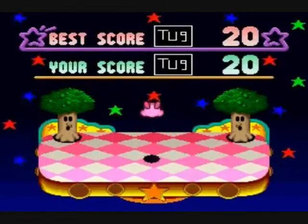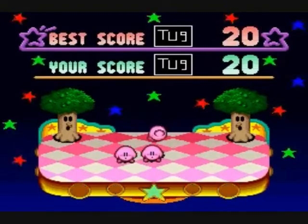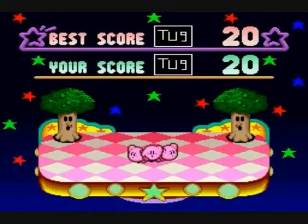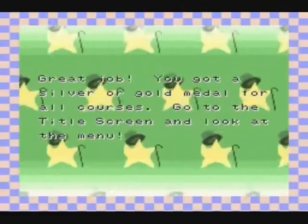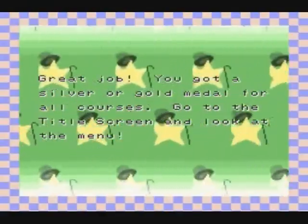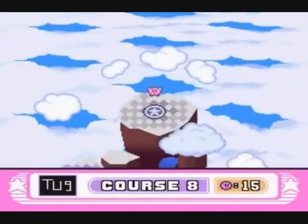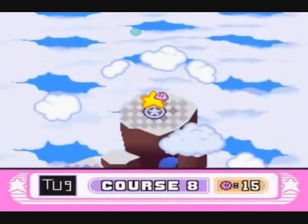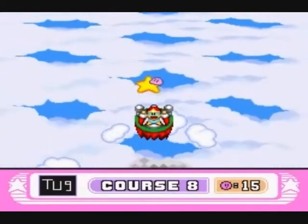Yes! I got the silver medal! Now we're not quite done yet with this episode, as we're going to have a little battle with King DDD, which I'll show shortly after this little ceremony is over. We got silver and gold medals in all courses — going to the title screen now. Yep, the extra courses have been unlocked. We'll start the extra courses in the next episode. I needed at least 22 to get the silver, but before we move on there's one more piece of business — King DDD.